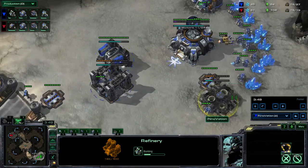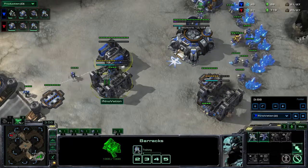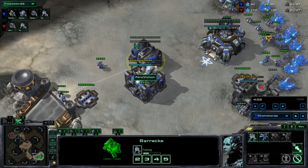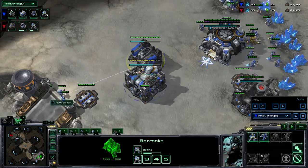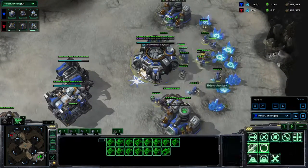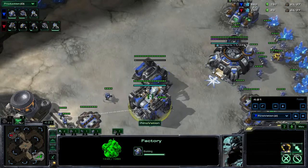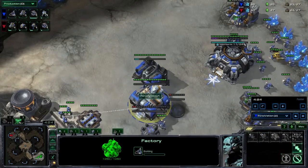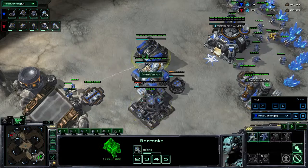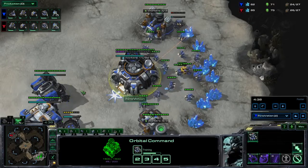A second supply depot and then the second gas really fast. No tech lab, no reactor on this barracks — we are just going to pump those marines out one after the other. Once this gas is done, three workers in it. We are going to see the exact same thing: tech lab plus starport. Marine production continues, and a third supply depot after the starport.